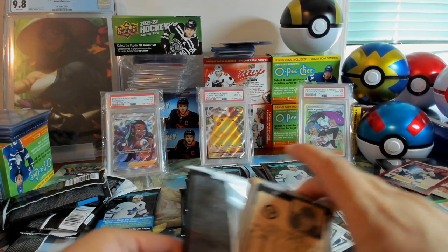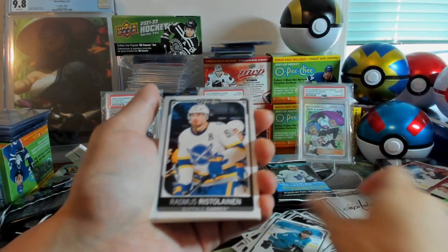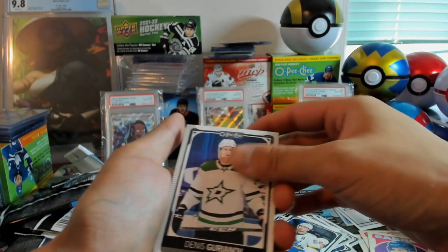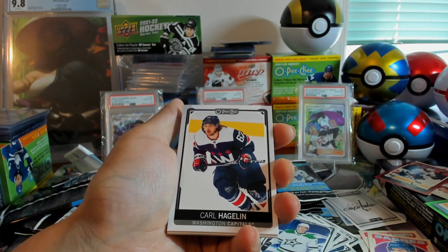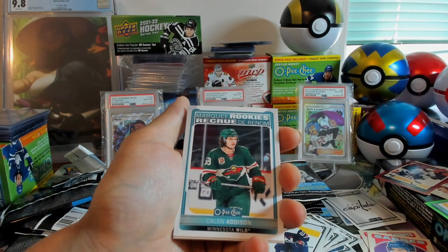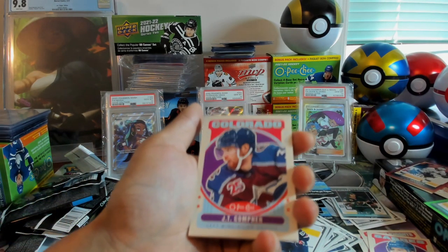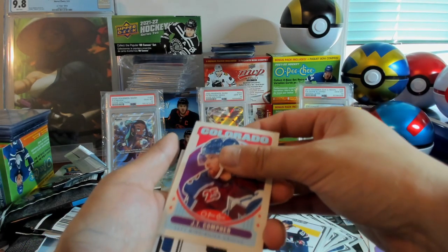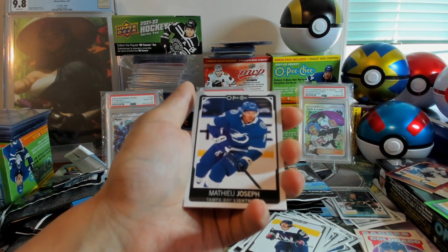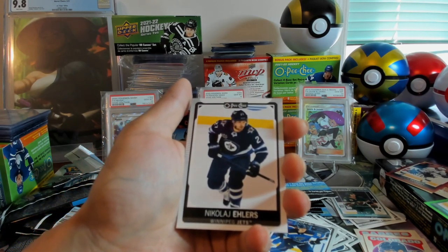The second-to-last pack of the first stack. We've got Evander Kane, Rasmus Ristolainen, Denis Gurianov, Carl Hagelin, and another Marky Rookie of Kalen Addison. I'm just going to put the rookies in the short print list too. JT Copper Retro, Roman Yossi Tallboy, Matthew Joseph, Robert Thomas, and Nikolai Kulemin.